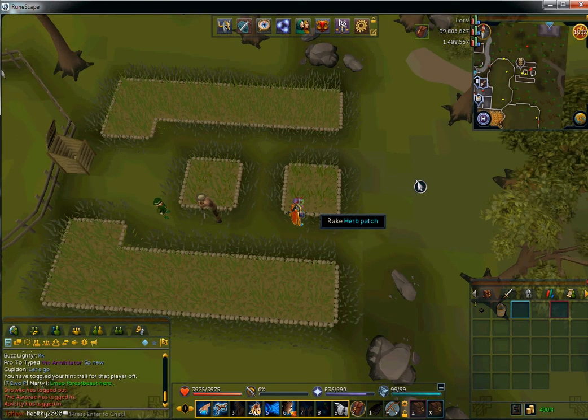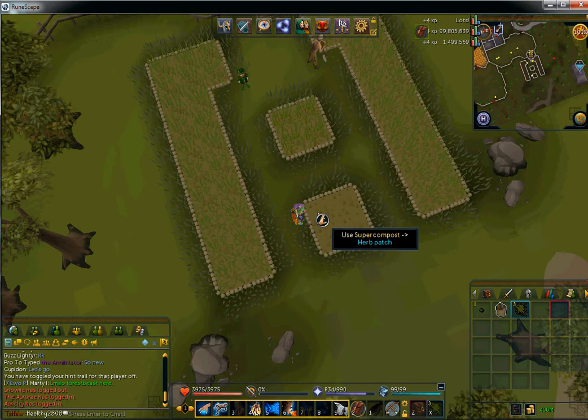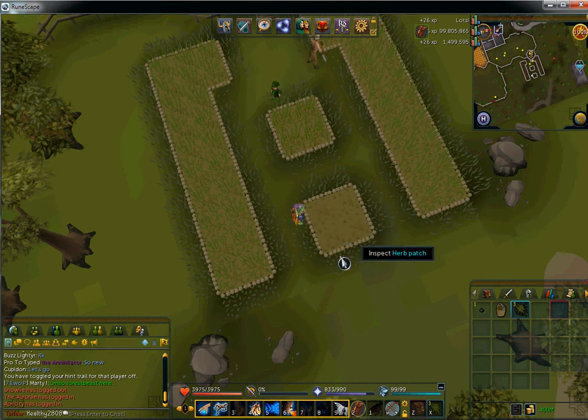What you're going to do is you're going to rake this. You want to make sure it's clear of weeds. Usually you get like four weeds or something, but I only got three. You can use super compost or regular compost. I use super compost, so I use super compost just to compost it up.